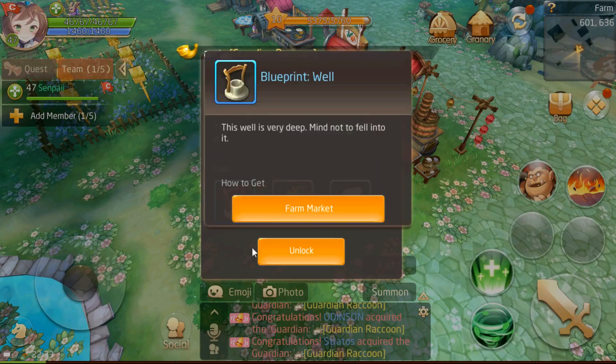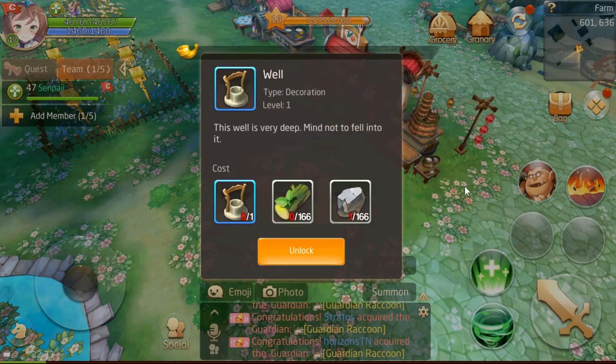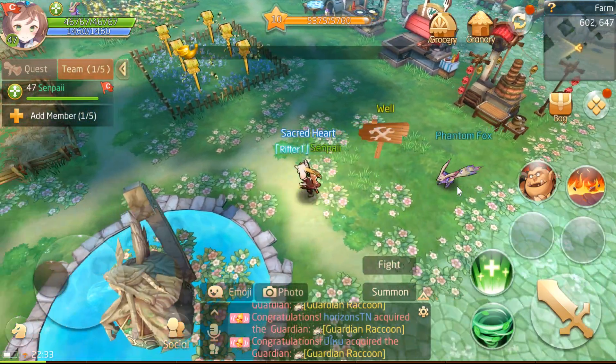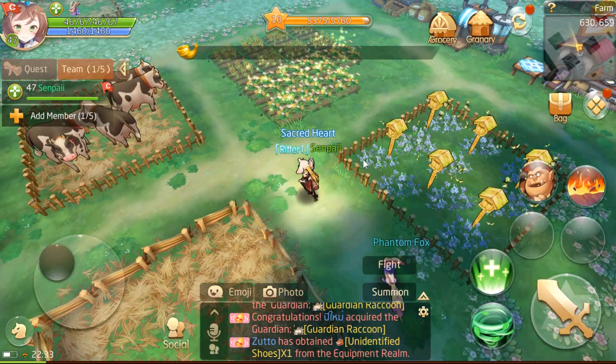We need to buy the blueprint, and we also need that much elm wood and iron ore. Gotta wait until people start selling it — just mining it. You can only mine 10 a day. That would take too long.